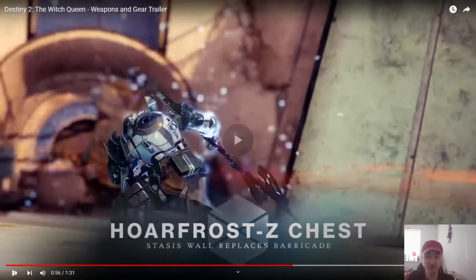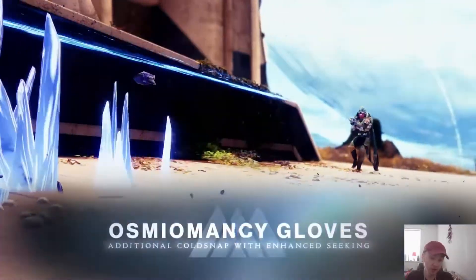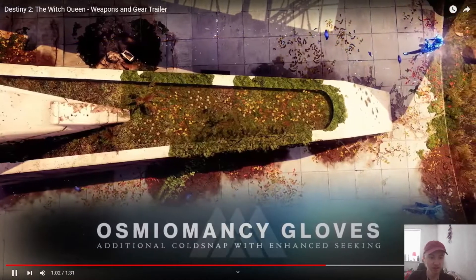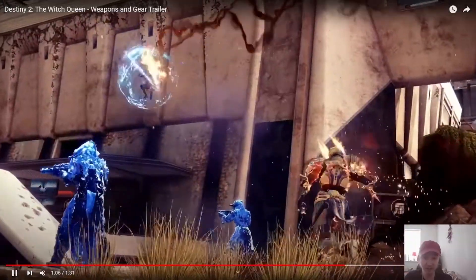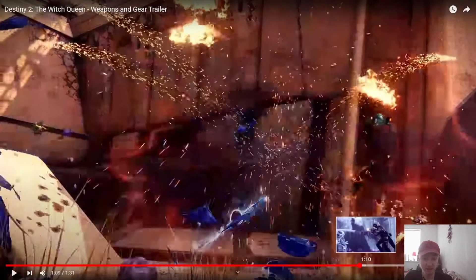There's a chest plate for Titans which replaces their normal wall with a Stasis wall, which is rather cool. Then there are gloves for the Warlock that have an additional Cold Snap Grenade with better tracking. And then the Blight Ranger helmet — reflected projectiles dealing increased damage. The Cold Snap Grenade one I don't think will be too much of a problem, but the Blight Ranger could be a problem if they don't nerf that super, because it already did insane damage. Look at that — Jesus Christ.